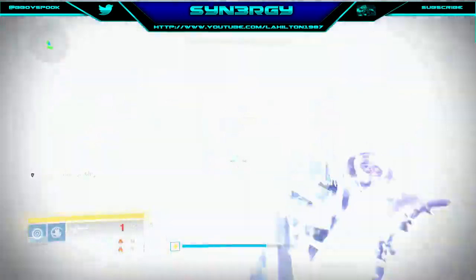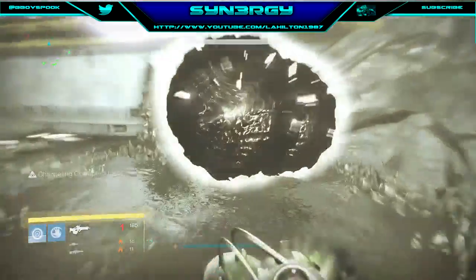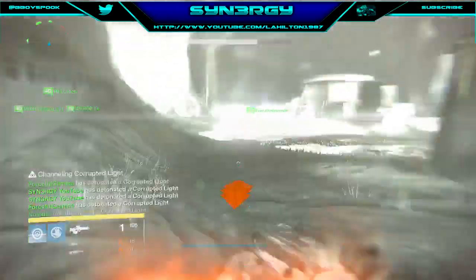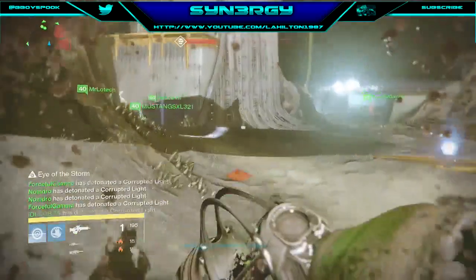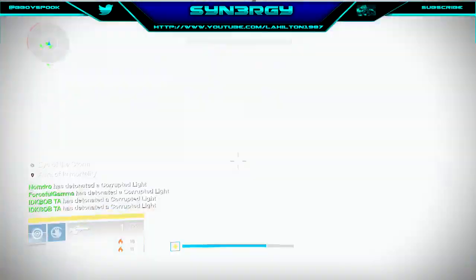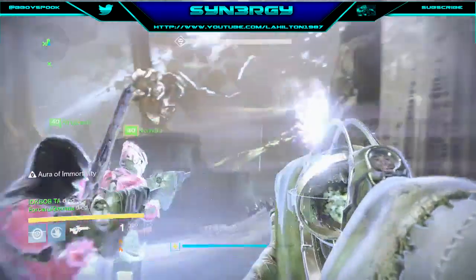The 16-orb strat is just a rinse and repeat. Work on the ads, then all four of you detonate. Make sure all four detonate — you should see your name pop up four times, like you see mine, and your teammates' names as well. It doesn't really matter if two die on this one as long as you've got four up.